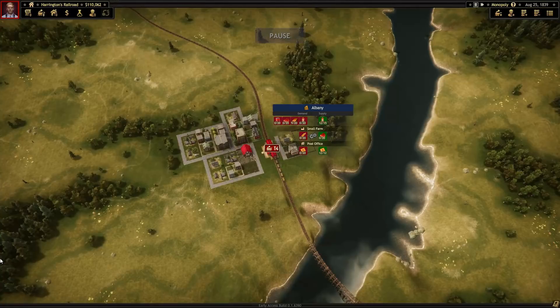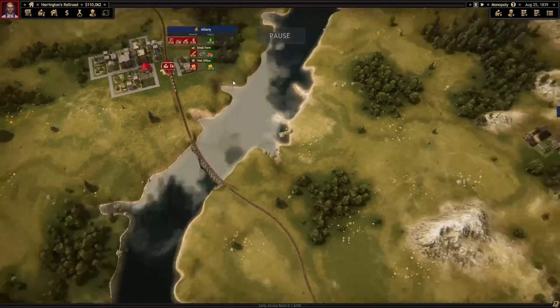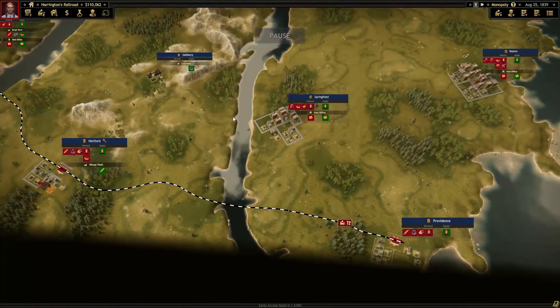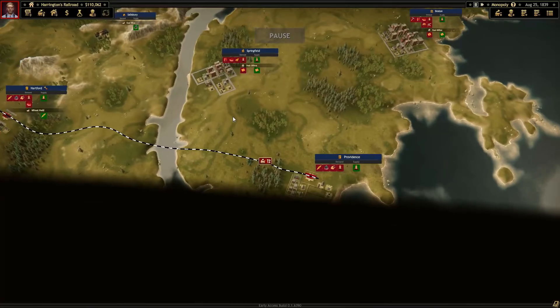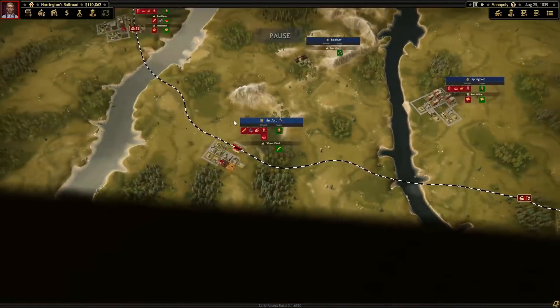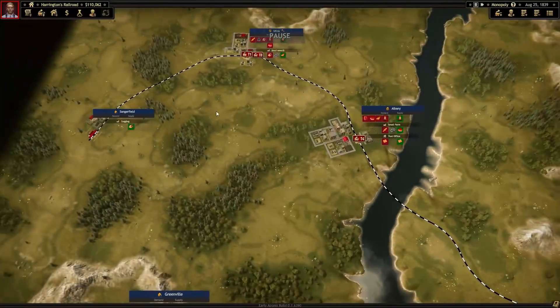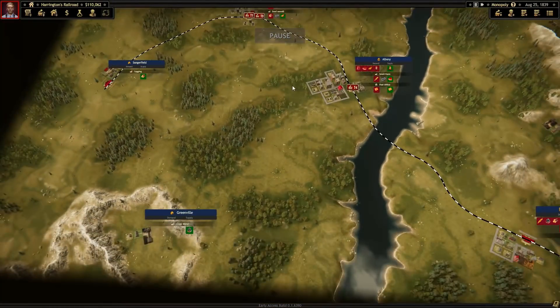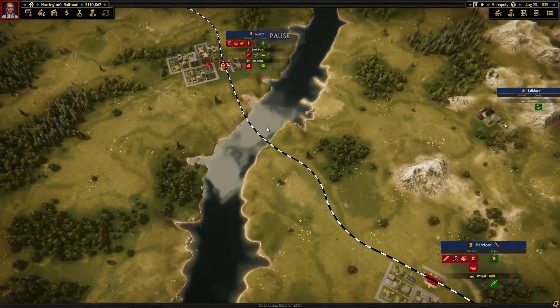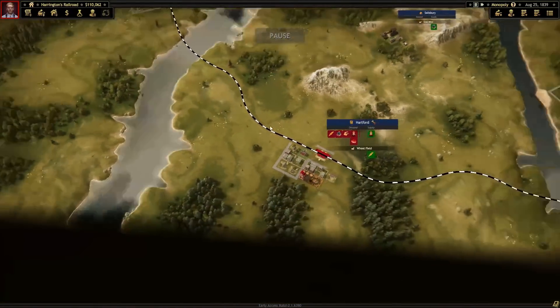Hello YouTube! I am Penn Star and this is Railroad Corporation Strategy and Tactics Episode 6. This is part two of our third mission and we've got our route sort of expanding and slinking along here, doing pretty well for itself, if I may add.